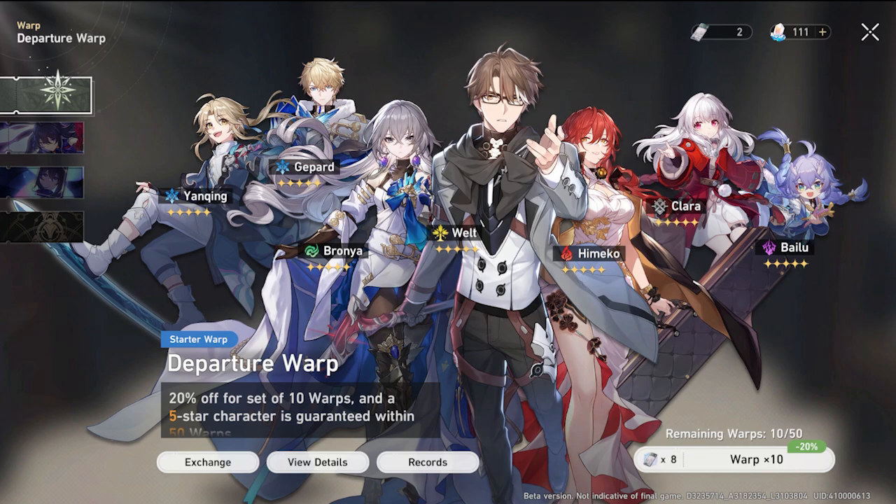To kick it off, we have the Departure Warp, which is the beginner banner — I like to call it the newbie banner. You'll get this banner as soon as you load into the game for the first time on any account. It's a one-time five-star at half the pity it would take to get a five-star on the standard banner, and you have a one-in-seven chance of obtaining the specific character you want.